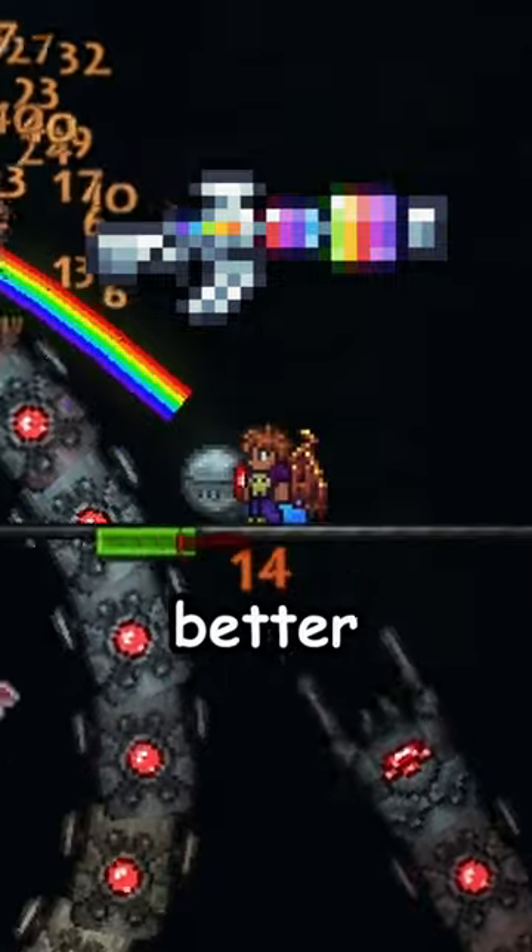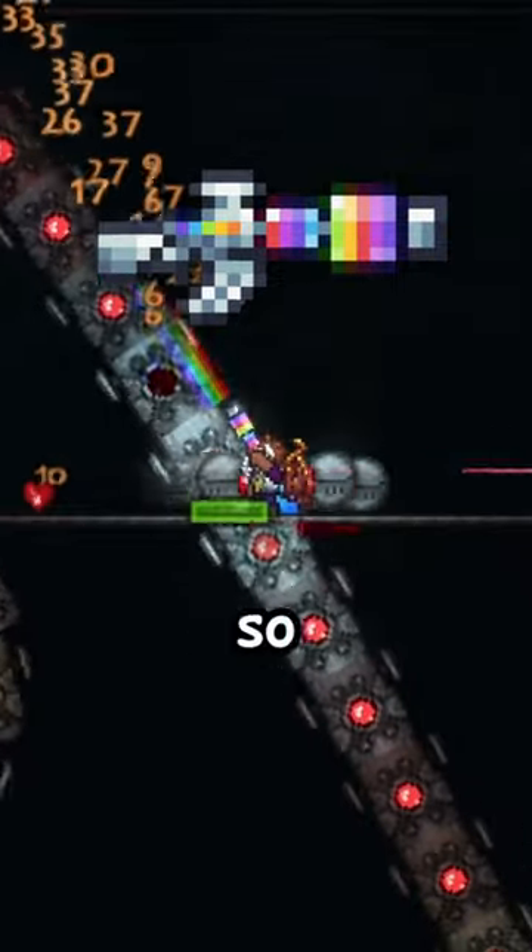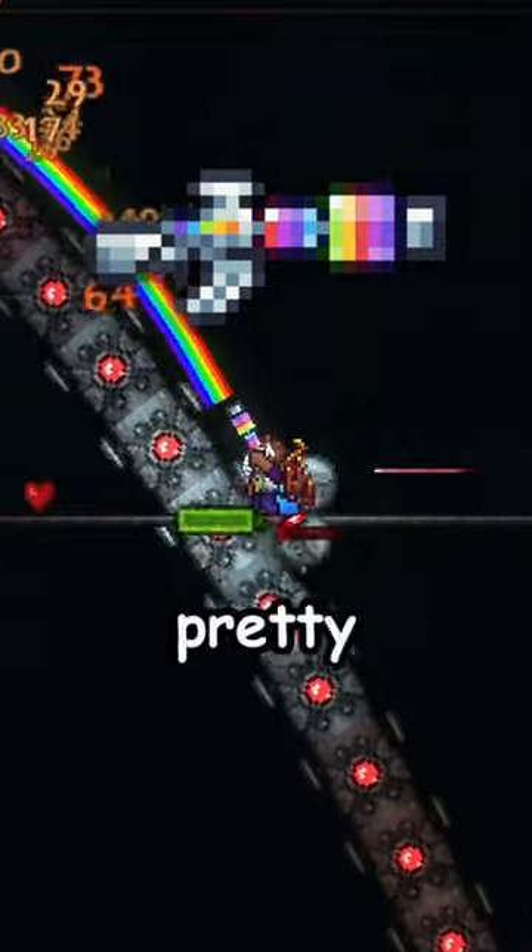Rainbow gun. Outclassed by better piercing weapons at the same stage of the game, so unless you're trying to beat the Destroyer world record, it's pretty ass. D tier.